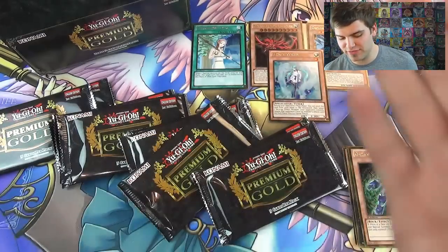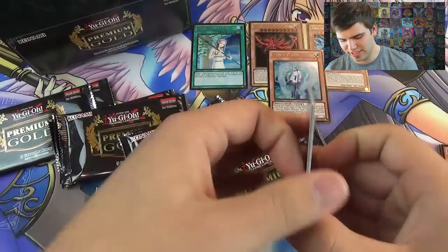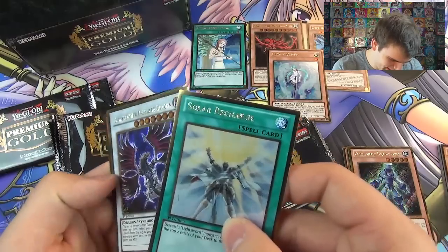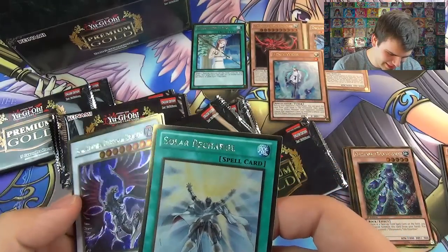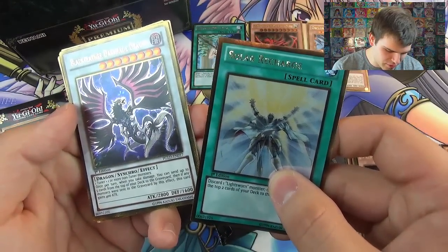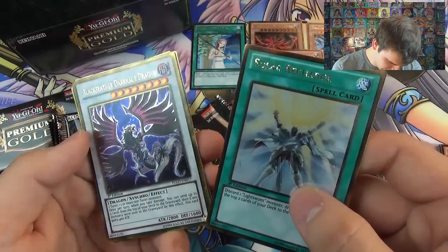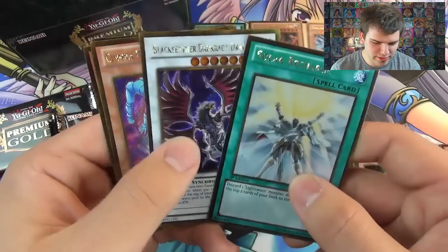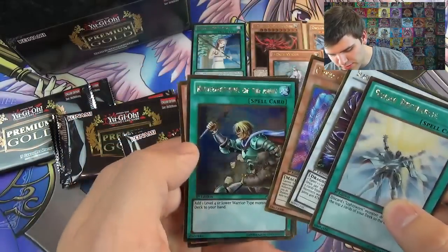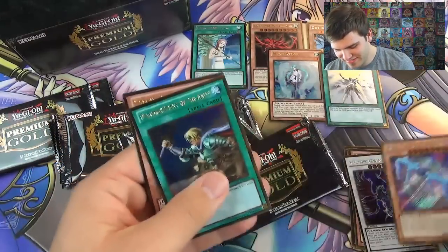I cannot believe we got Effect Veiler, Forbidden Lance, Slifer, and Obelisk. Now for our next mini box. We got Solar Recharge. And that's Black Feather - the Dark Rage Dragon. Once per turn when you take damage, you get to send up to five cards from the top of your deck to the graveyard. Then if any monsters were sent to the graveyard by this effect, this card gains 400 attack. They didn't make it Black Wing. And then we have a Gimmick Puppet Shadow Feeler, Reinforcements of the Army, and another Titanial. Got a Solar Recharge though.